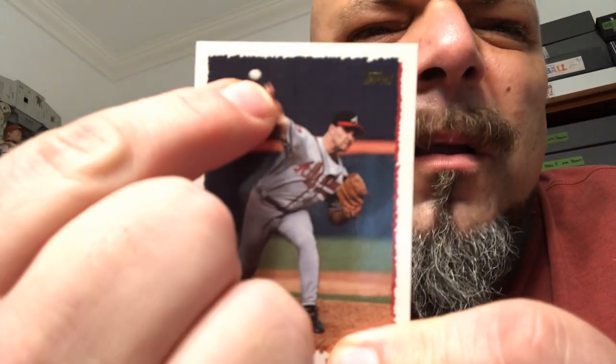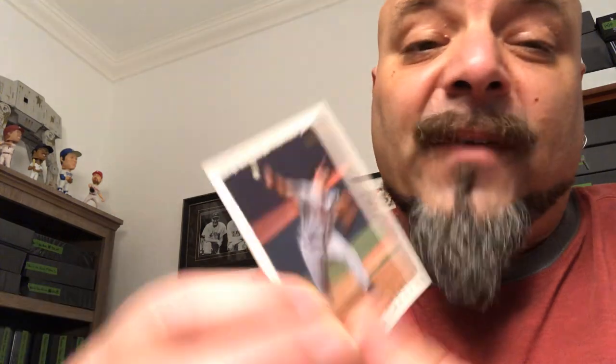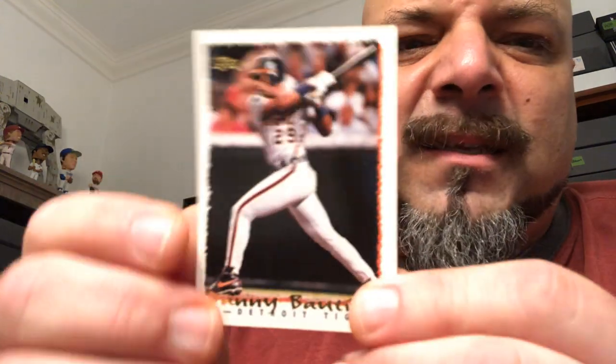Greg McMichael — ball in the air. I'm almost complete the 95 Topps set, don't know if I need that card, but I'll put it aside. If I don't need it in the set, it gets in that PC. Then we got Danny Bautista — I'm going to put that aside to make sure I don't need it in the set.